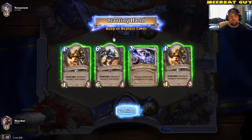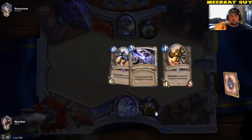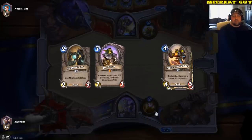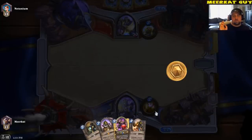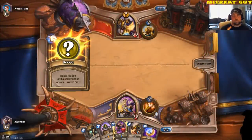For the Mulligan, I'm going to go ahead and drop down. I'm going to toss back those three cards. I'm going to hold on to the Piloted Shredder playing against a Paladin. He's going to have an inefficient trade with his True Silver Champion and no trade with his Muster for Battle.